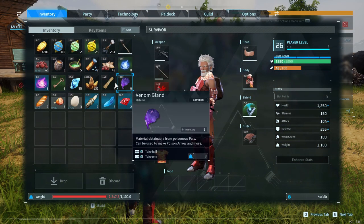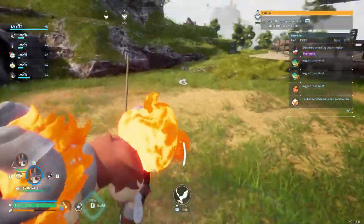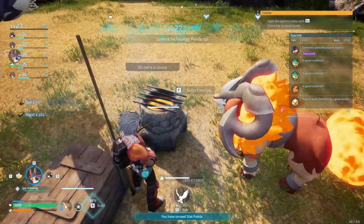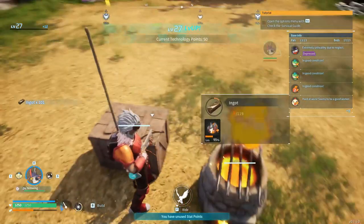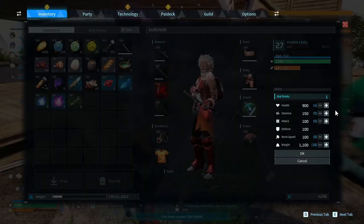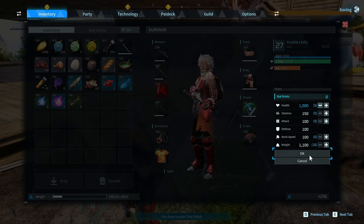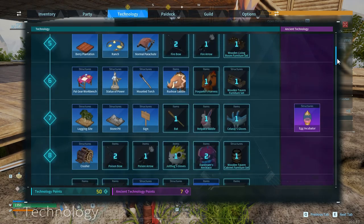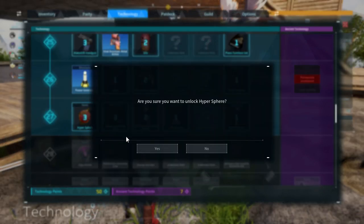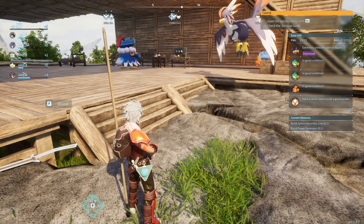I'm very over on comfort. This will be a lot quicker if I just split the stack and drop it. Let's put the ore in there and pick it back up. I leveled up — neat. Set more ore to be cooked. I want to put this level toward health; I still want to continue to become tankier. You get 100 points of health per point invested — that's pretty big. More importantly: the sphere assembly line.